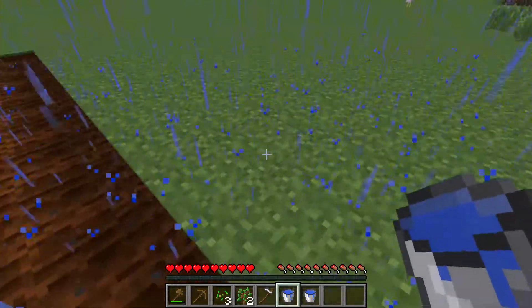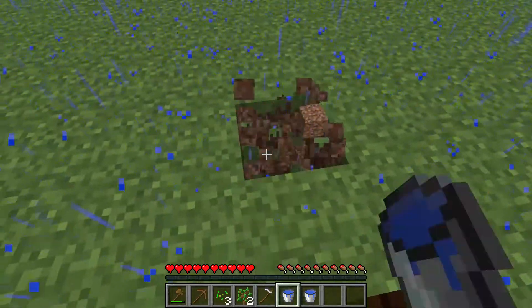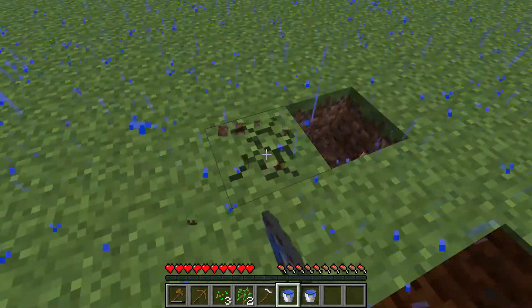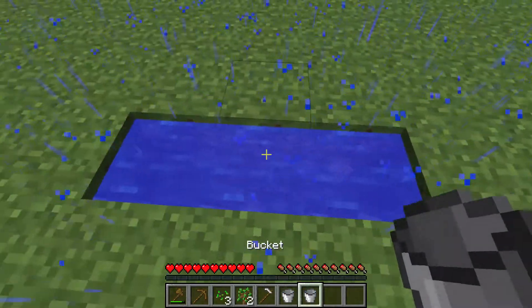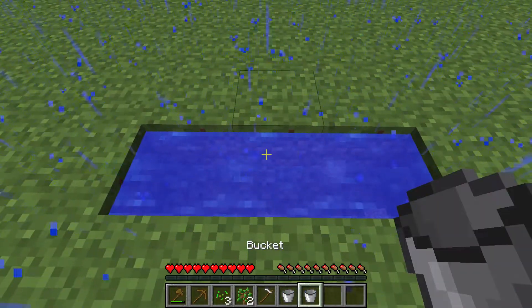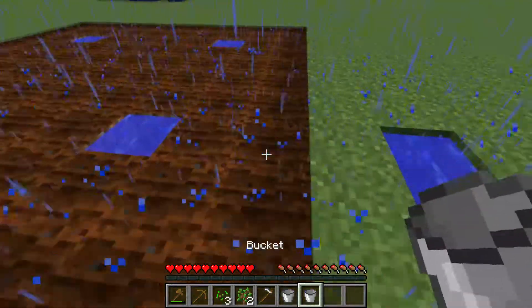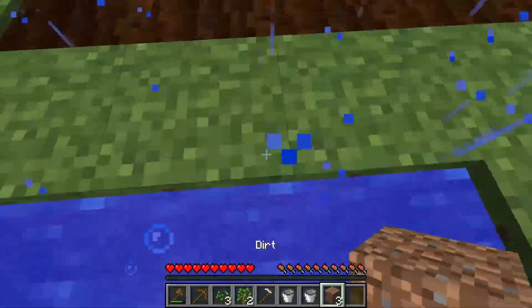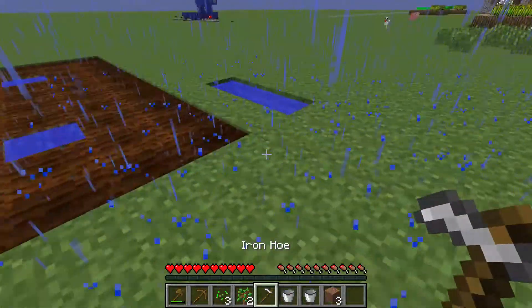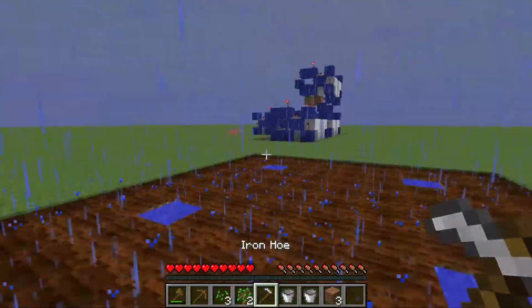To pick up water you just come over to a water source block — the smooth ones — and click it and you have it. Something else you can do with water: with two blocks, you put one block here and one block here, and whenever you click from the middle you have an infinite water supply.